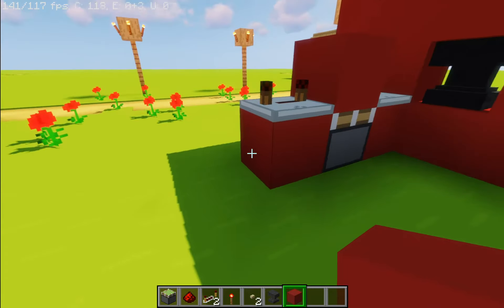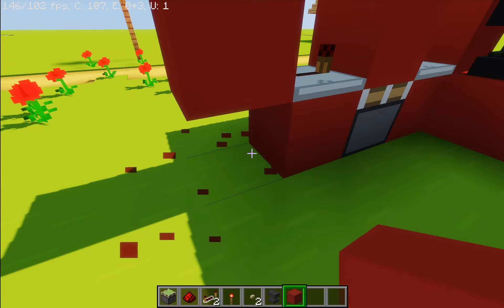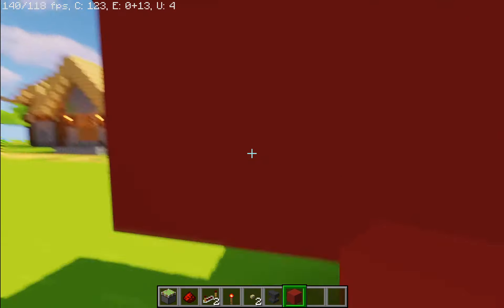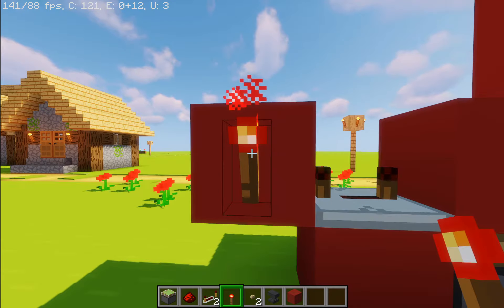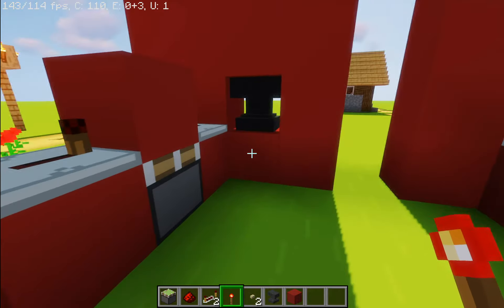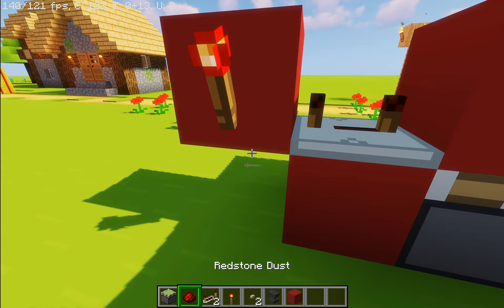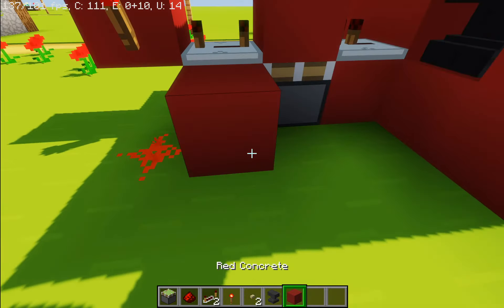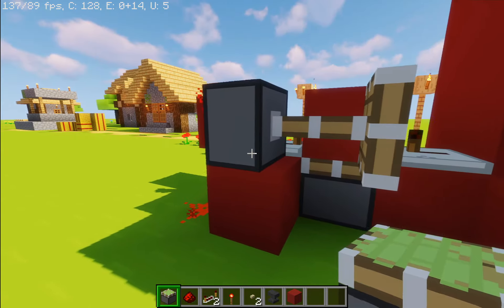Now you want to place two blocks in a pillar form right here and destroy the bottom one. Make sure the four-tick repeater is facing into the block we just placed right there, because we want this redstone torch right there to be turning off. That is how the system will replace the anvil. Now place a redstone dust right under the redstone torch like this, then a block.